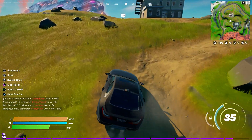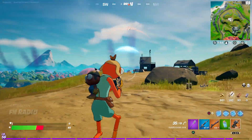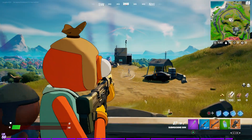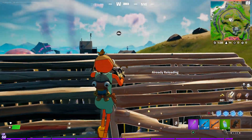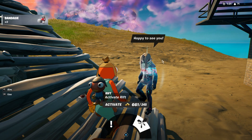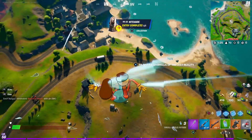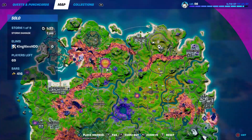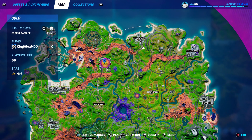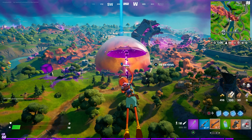You can also come around here — there's a chance you can get some good weapons. Just keep checking these locations. Look — they gave me a legendary weapon! That means it's a good location. You can also come over here to check as well.